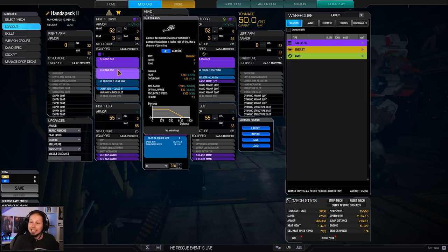Our Alpha Strike is only 15, but if we double tap, we get it up to 30, which is respectable and then we're going to do it over and over and over again because we can engage early because we have that massive range.